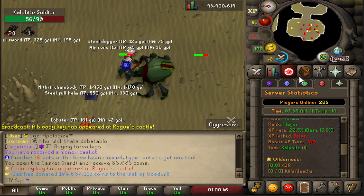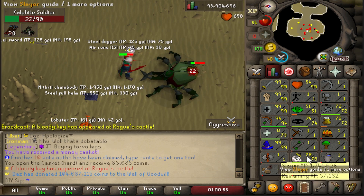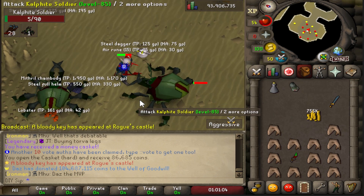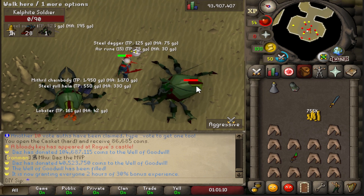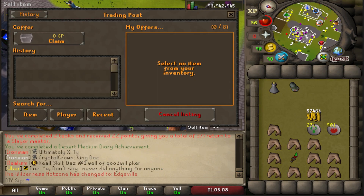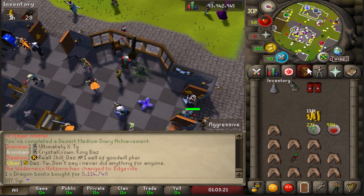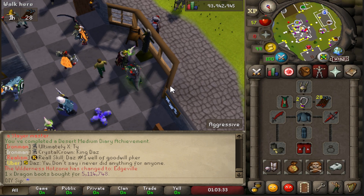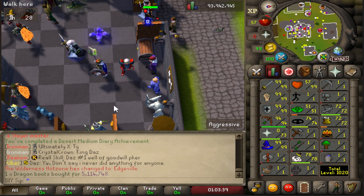Last calphite right here — from this task we hit 78 slayer, which is super nice, making our way to the high levels. We also made 755k cash and got a rune 2h sword to high alch. That gives us 5.2 mil now, enough for dragon boots. Completed two tasks and received 22 points, plus a medium diary achievement. There it is — a very nice gear upgrade, let's go! We did barrows, got the dragon defender, did slayer to 78, and will be hitting 85 soon.